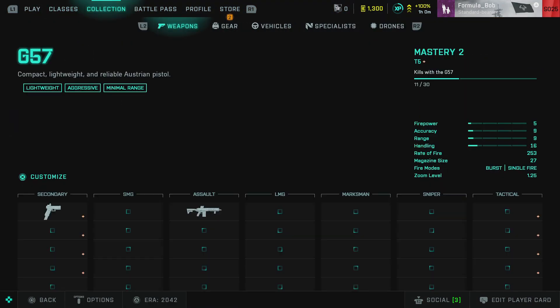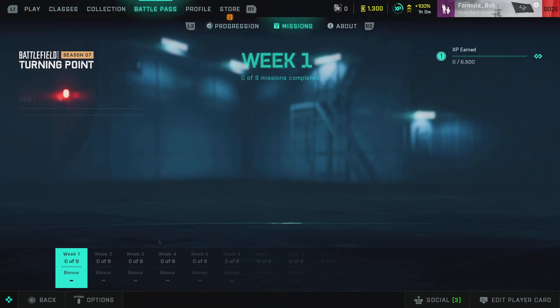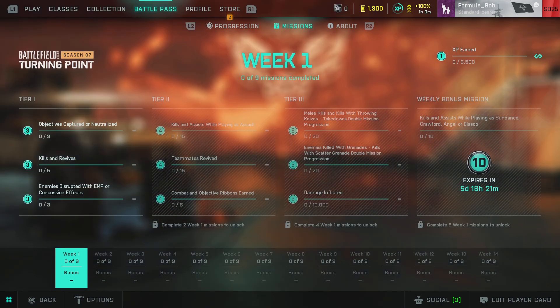Let's head over to the Missions tab and see what we've got this week. The first one — all the Tier 1 challenges are worth 3 dots on your Battle Pass — is Objectives Captured or Neutralised: 3. Kills and Revives: 5. Enemies Disrupted with EMP or Concussion Grenade Effects. You're going to use your EMP Grenades or your Flashbangs for this one.